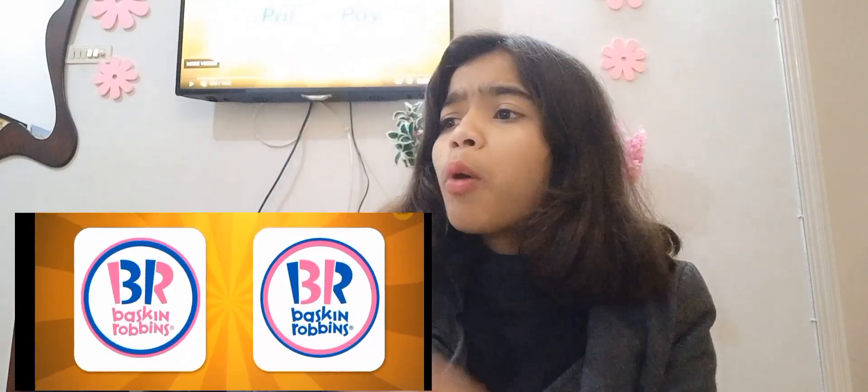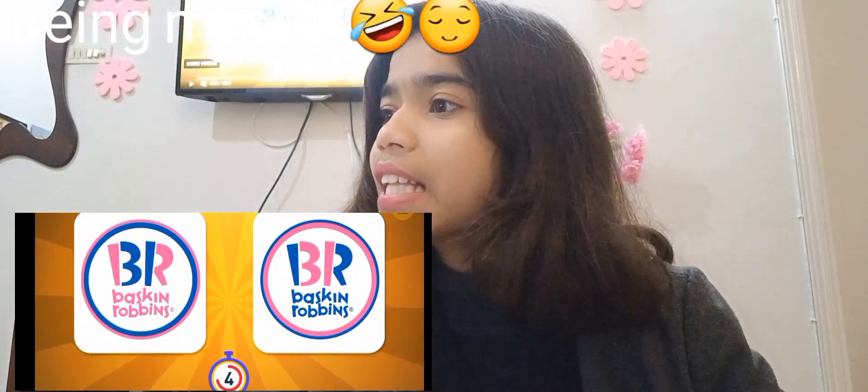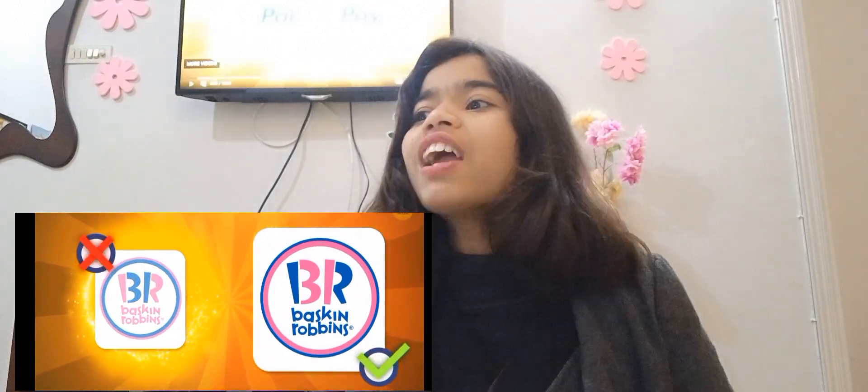Next is Baskin-Robbins and we have 2 BR options. They both look super realistic. Are you guys gonna do this with me — the biggest YouTuber of the world? I guess the first one because it looks more better, more nicer. And the first one is wrong. And the next one are two walls — one red and one yellow. I don't know what it is — whether it's a logo for a store or whatever. I'll do the second one. Yay — I got it right!